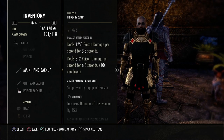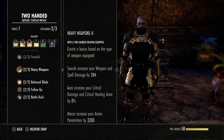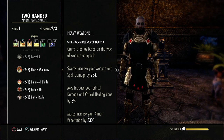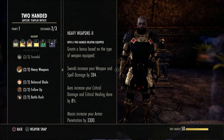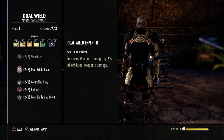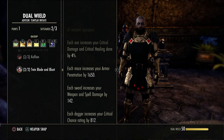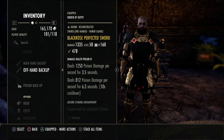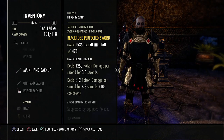For the Black Rose dual wield you want two swords — one Nirnhoned and one Powered — with double dot poisons on the back bar. Swords increase weapon and spell damage by 284; compare that to Maces giving 3300 penetration. Since this is a penetration-focused spec, running a Mace is best on the front bar. The dual-wield passive increases weapon damage by six percent on the offhand, and each sword adds 142 weapon damage, boosting healing noticeably with the Powered trait.